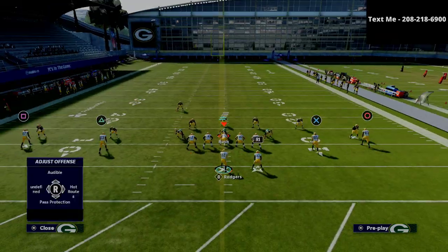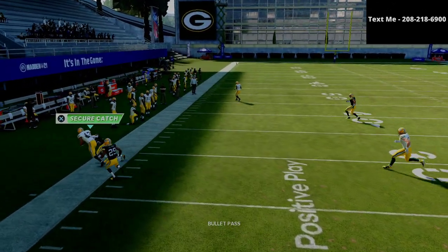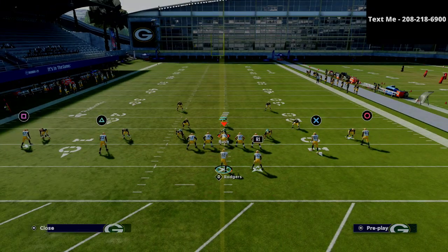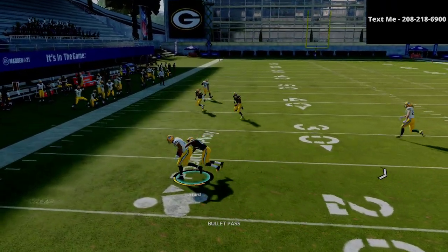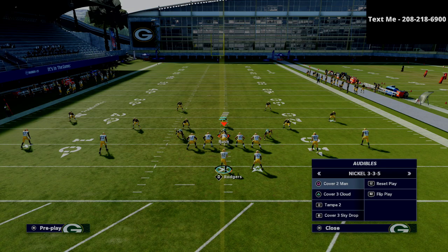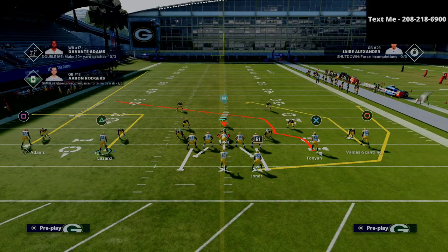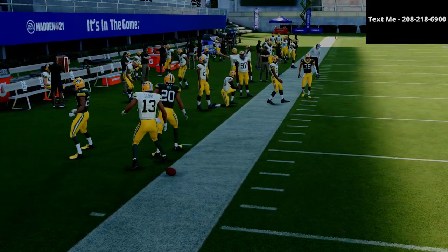Against a standard cover 3, I'll smart route that triangle receiver again. If they fall back onto the deep route, it's similar to the flood play — it's a nice easy read. For man-to-man coverage, this out route is very similar to the flood concept from a bunch, except run out of spread. In man coverage on that cut to the left, your receiver almost always wins. Put a good route runner in that spot, and they'll almost always beat man coverage to the left side.